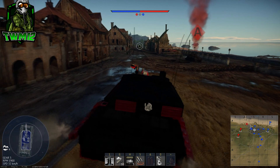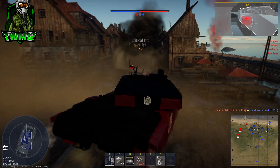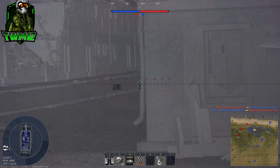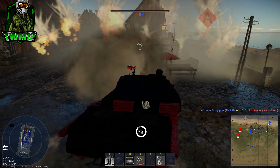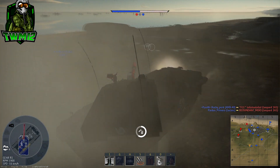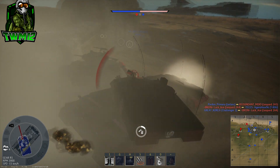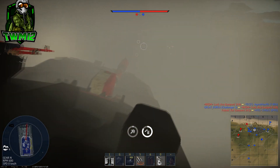Before I get into the nitty gritty, there are two redeeming features. If you have an ace crew — and this is a big if — you get a five-second reload with your first-stage ammunition, which drops to around six and a half seconds after that, which isn't bad. You've also got a great turret rotation speed at 31 degrees a second, with minus 10 to plus 20 in vertical guidance. That allows you to peek over hills safely and take long-range pop shots.